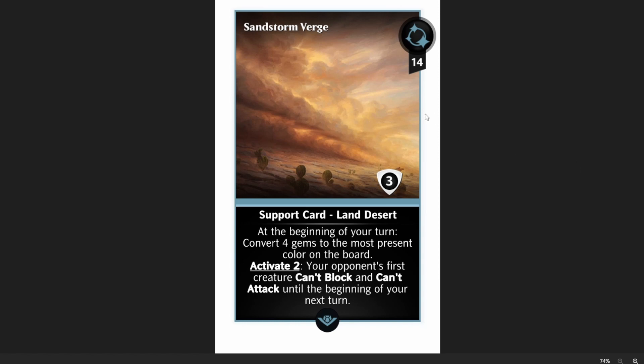I'm kind of curious why it's an uncommon — I mean, I appreciate that it is, because it means that more people will be able to get it more easily. But this is a really powerful card. We're getting a few cards now that are going to be converting gems to the most present color on the board, which means that this conversion will more likely than not give you a match, or multiple matches for mana and loyalty, which is great.